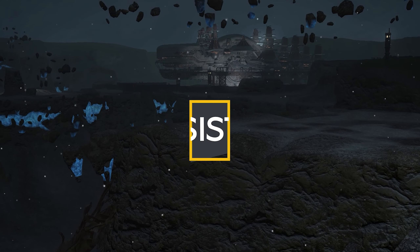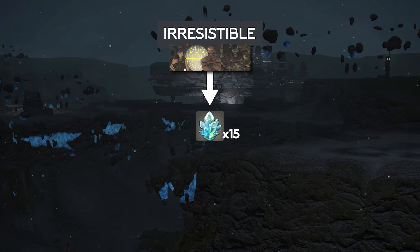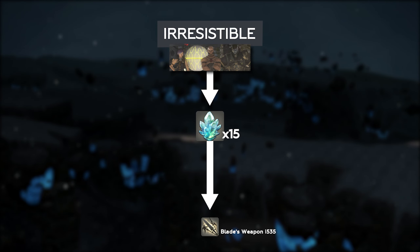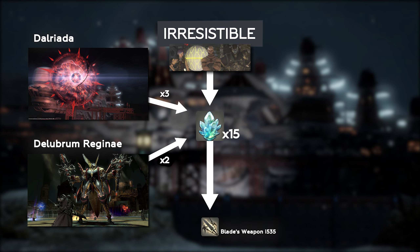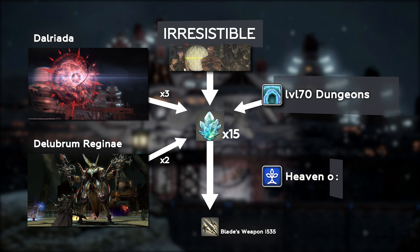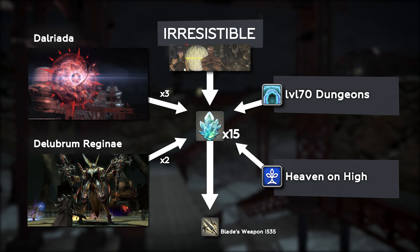Having completed all of those side quests, the final step is Irresistible. This is a repeatable quest asking for 15 Raw Emotions, obtained in 4 ways: from the final dungeon in Zadnor, Dalriada, rewarding 3 per clear; from Delubrum Reginae, rewarding 2 per clear; from clearing level 70 dungeons while synced, 1 per clear; and finally from running Heaven-on-High, with a chance of obtaining 1 per 10 floors.